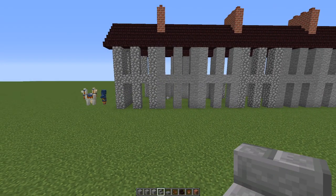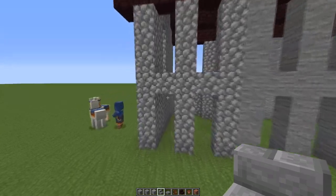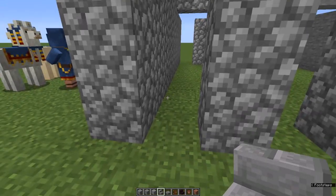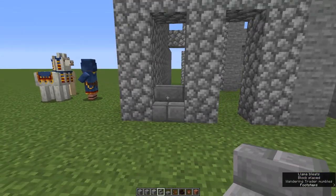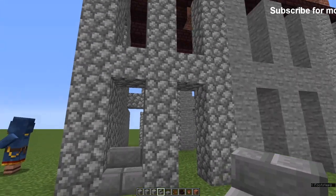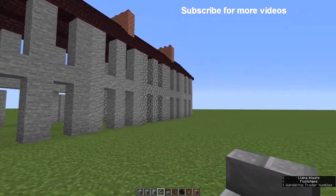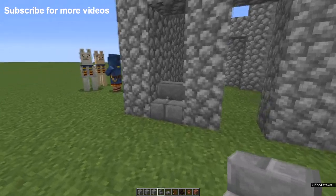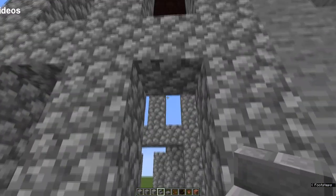Now we're going to mark out windows and doors, then we'll get on to the interior. Working from the left hand end, this first gap: a right way up stair. I'm using stone brick because I like the contrast — it doesn't end up blending too much with any of the materials that I've used. In this next one...